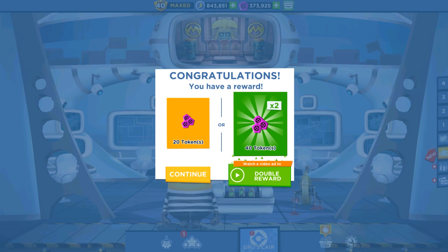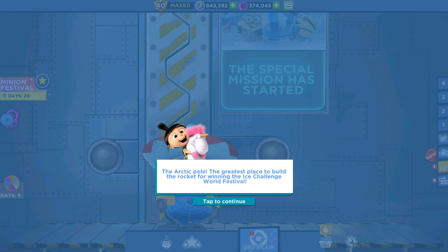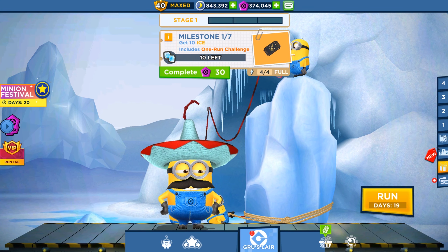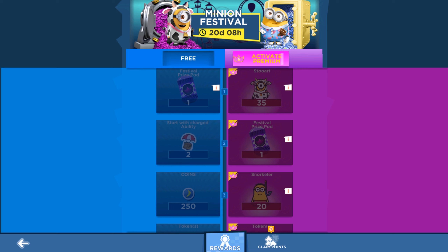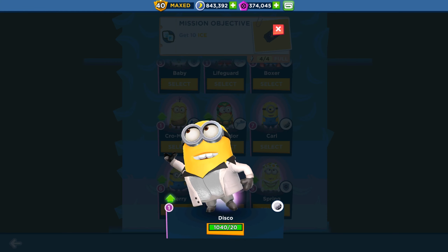We have a new special mission in Minion Rush, so we just check the daily login rewards. Ice Ice Rocket is the seasonal event — also a special mission. We're running in the snowy icy map, collecting ice. We have three stage rewards, and Skeleton Bob, Deep Diver, and Dr. Karl are available. Stuart minion cards are in the minion festival. Let's run — I'll pick a random character. This is our Disco Minion.